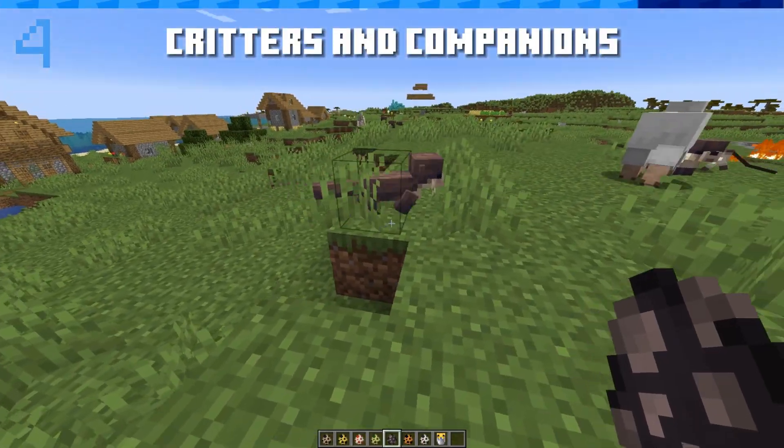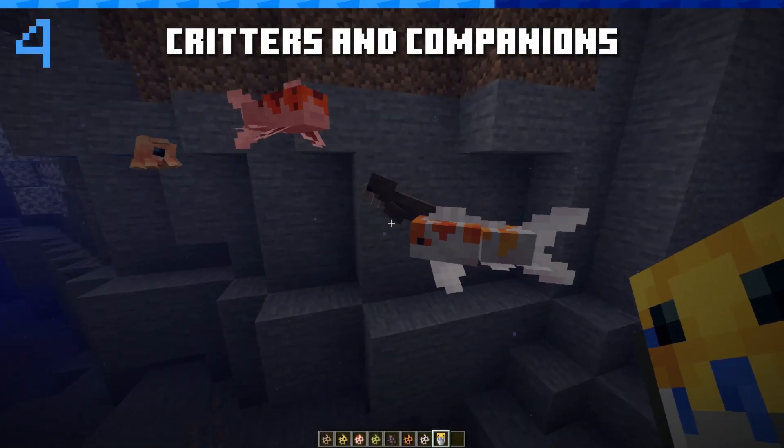The Critters and Companions mod adds 8 new mobs to the game, each with their own cute animations.